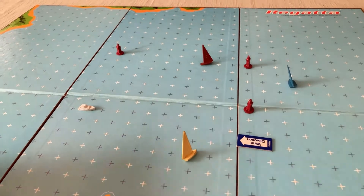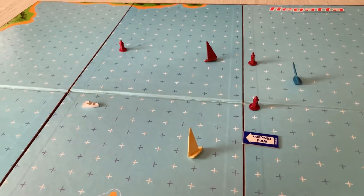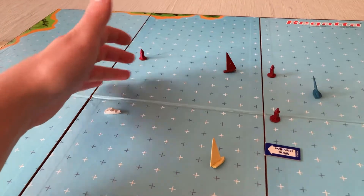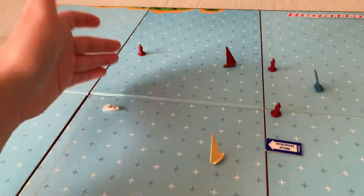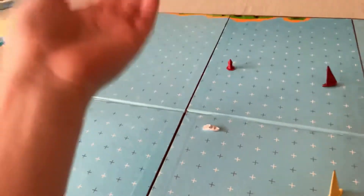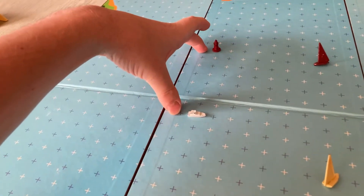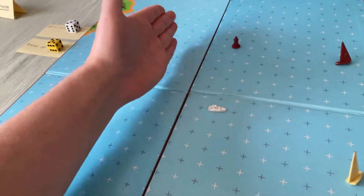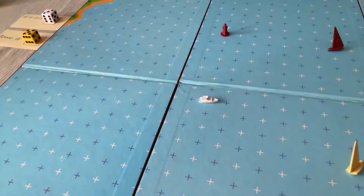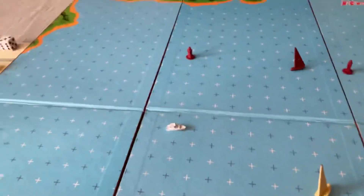The first one to cross the finish line wins. If it happens in the same round, the one who crossed it with their earliest leg wins. So if red crosses it on his first leg of round ten and blue crosses it on the second or third leg of round ten, red wins. If both cross on the same round and same leg, you roll for it or count the number of steps away from the boat — maybe the furthest away wins.